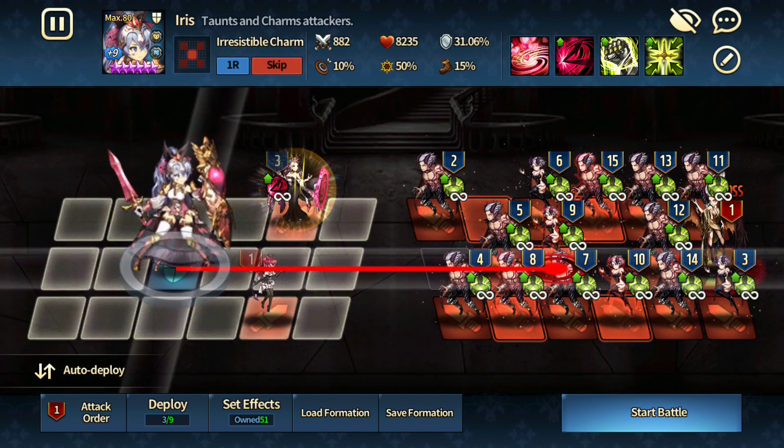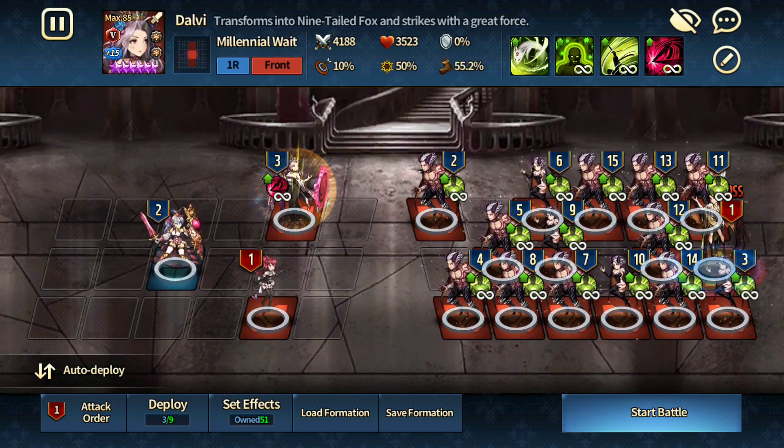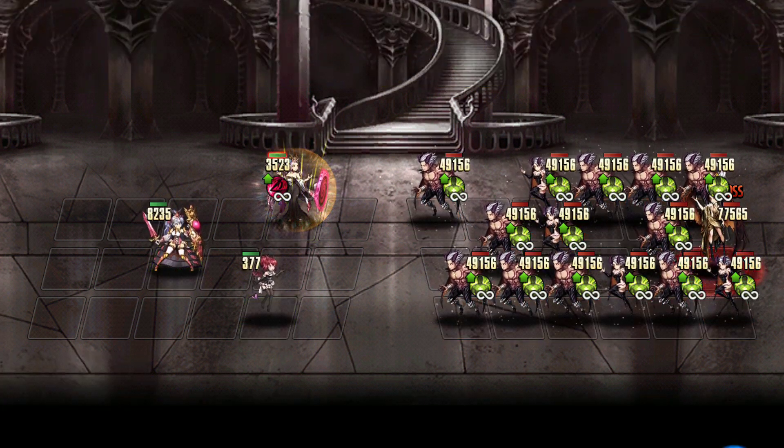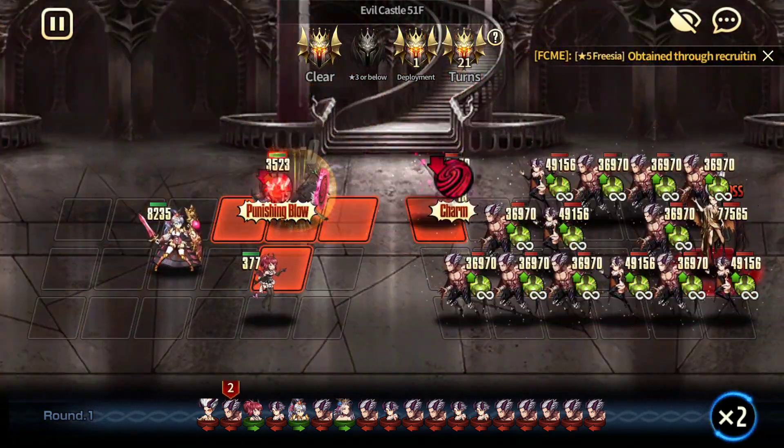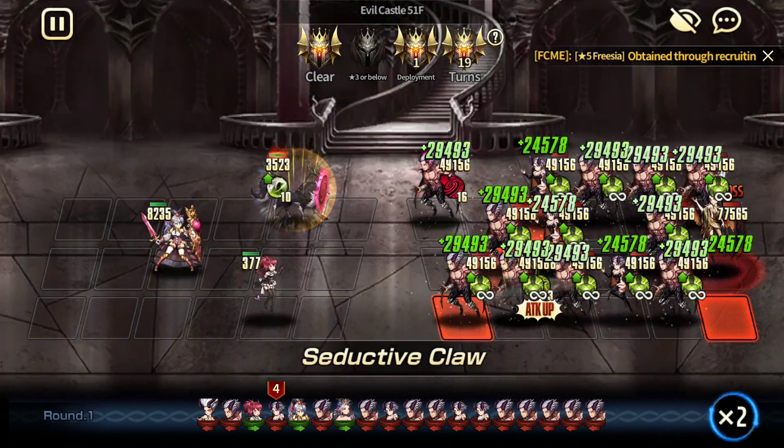You just need Miya, Iris, and some sort of tank that doesn't have taunt. You want something that can tank without taunt — it's kind of hard. Banshina and Kauli wouldn't work because they have taunt. So I would recommend Dalvi. If she can switch in the early stages of the form, it should be doable.